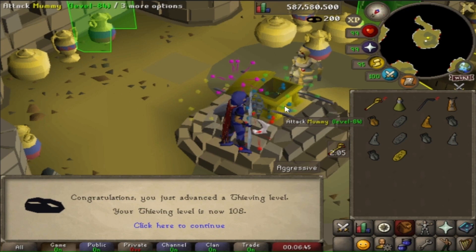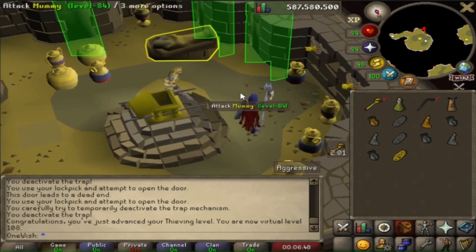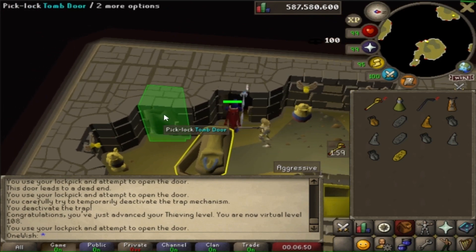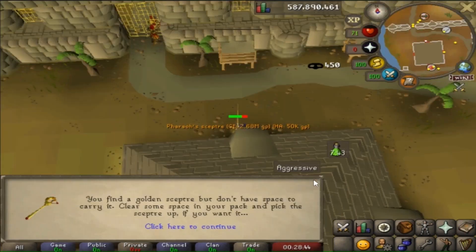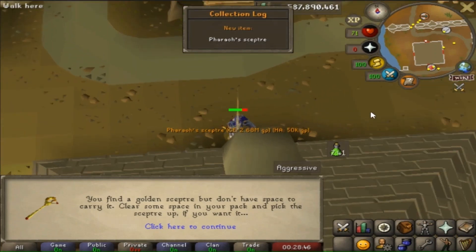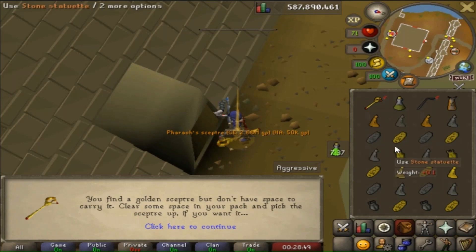Level up - that's 108 thieving. By the way, most of my thieving XP past 99 was from Prif Alves, in case you thought I was trapped in Pyramid Plunder for over a month. It looks like OneWish just became the new pharaoh of the Alcarid Desert, and he has the Sceptre to prove it.